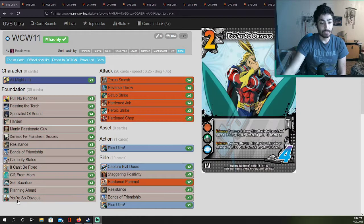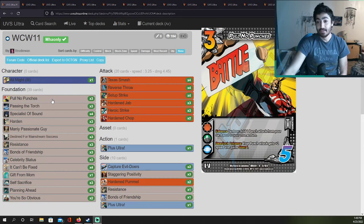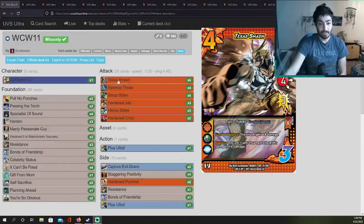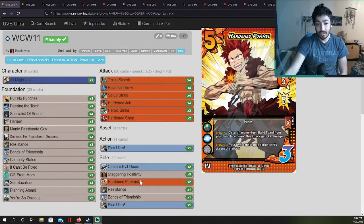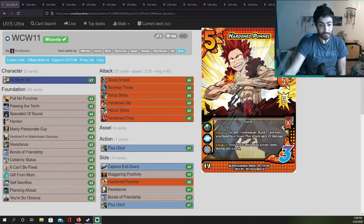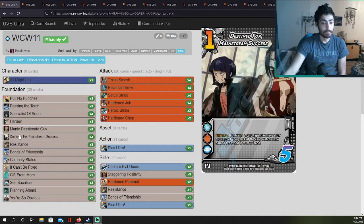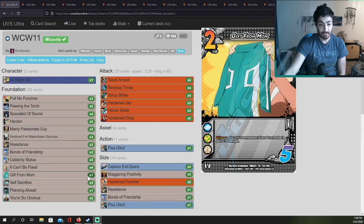He only runs one Plus Ultra — maybe you don't even need more than that. I do see him running a lot of threes, which is a nice way to build the deck. He is running three Pull No Punches, which I don't use in my own deck but maybe I should — it destroys and adds one punch attack from the card pool to your momentum. The only momentum user is Setup Strike, and Gift from Mom, but he only runs one Gift from Mom.